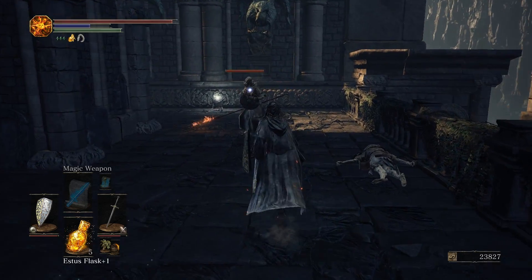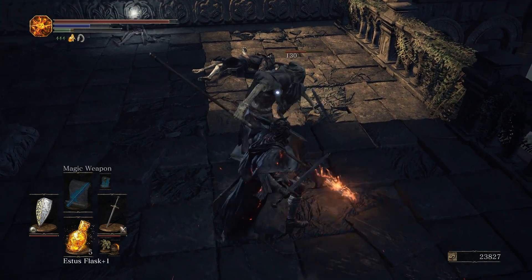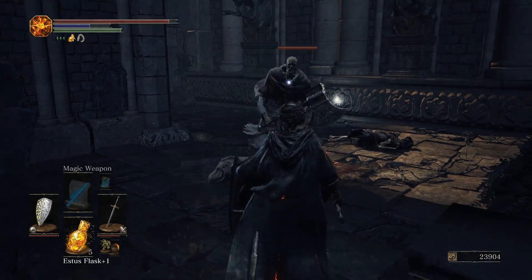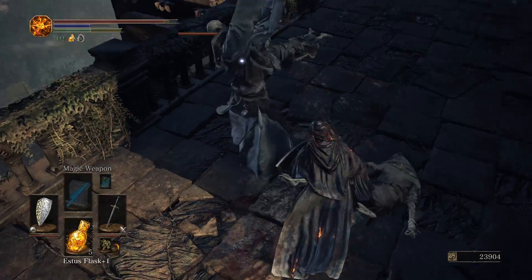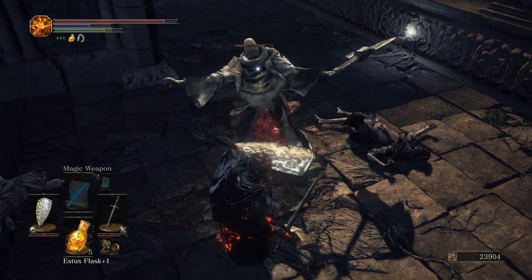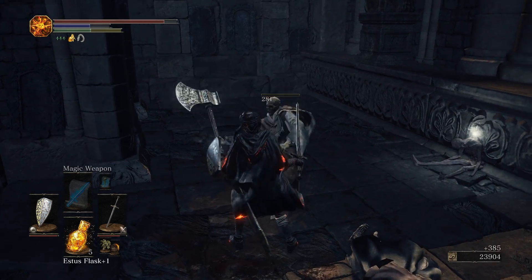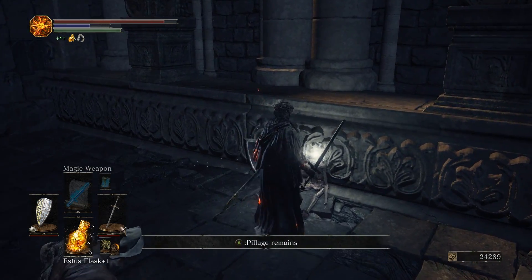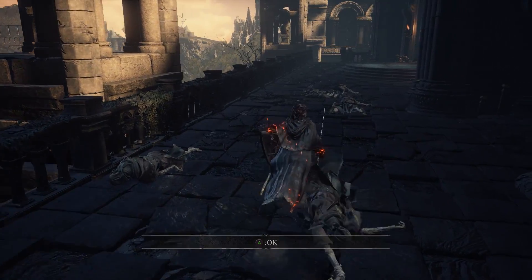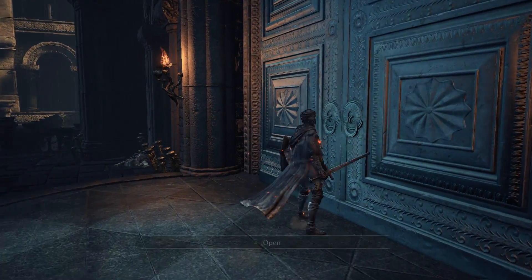I got their attention with firebombs so I can actually take them out somewhat one-on-one. Because if you don't, right on the other side of this wall there's a greataxe-wielding hollow — and he's going to do a lot of damage if you let him get the first hit. Backstab followed up by a charged R2 works every time. We get an Ember. And now, for the first time, we are finally going to head inside the Cathedral of the Deep.